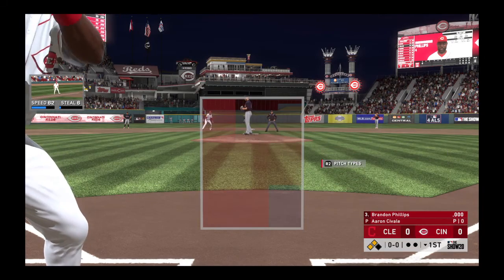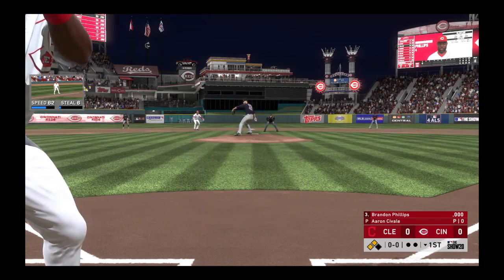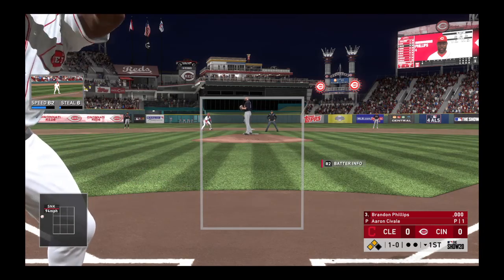Standing in now with runners in scoring position, Brandon Phillips could give his guys an early lead. Here's a sinker to start him out, but he wouldn't bite — it's ball one.